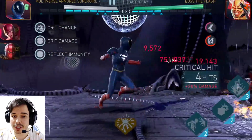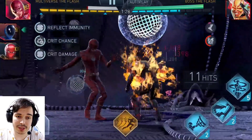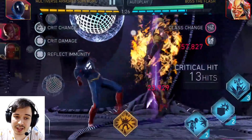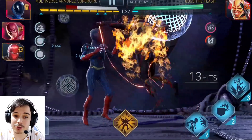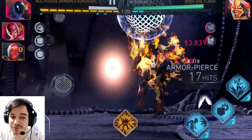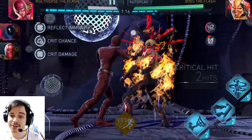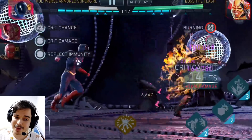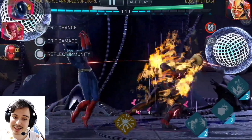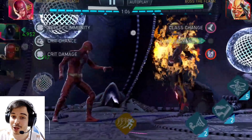Oh, I forgot to mention this while talking about the Batman Ninja chest: Robin and Catwoman — and I did mention it for Gorilla Grodd — Robin and Catwoman also have their challenges, but again you need League of Anarchy characters for those. While that might not be available for everybody, there is a chest that has League of Anarchy characters in it, if you know what I mean. So yeah, definitely go for that League of Anarchy chest, and definitely go for that Hardbreak Harley Quinn. Goodbye!